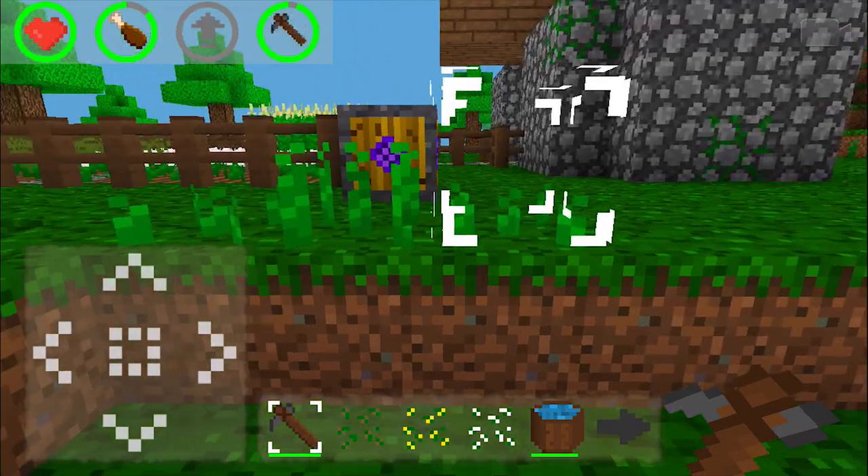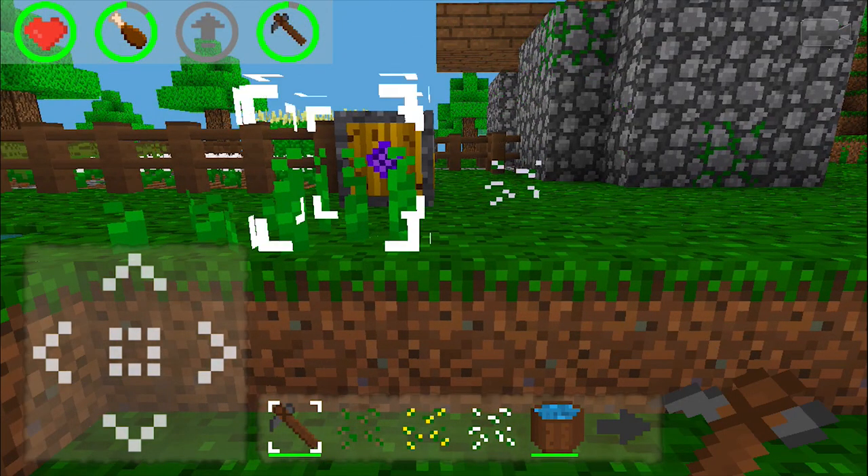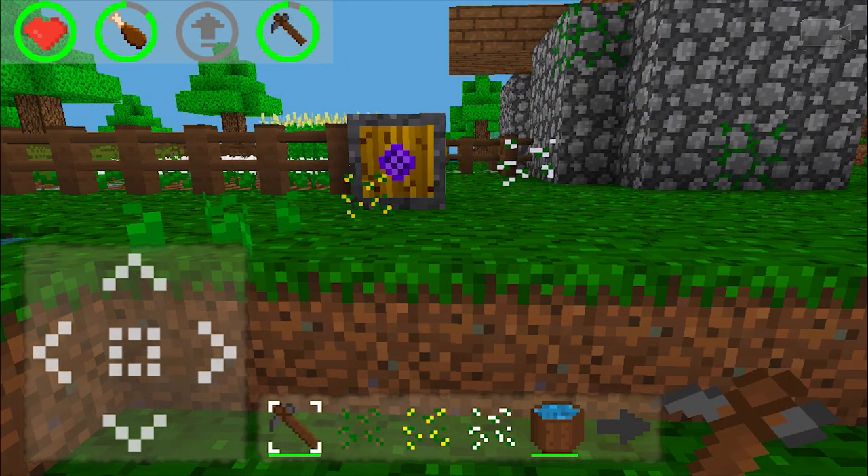The first step in farming is to find sprouts so you can get seeds. I've got a few right here. Use a hoe or pickaxe to mine the sprouts.